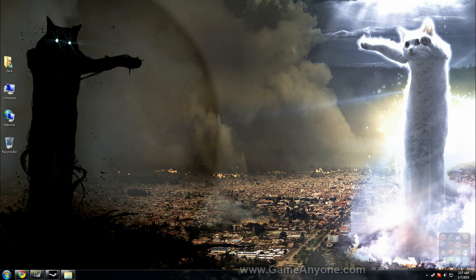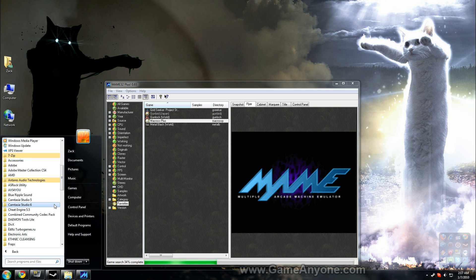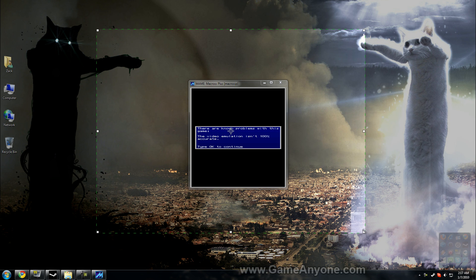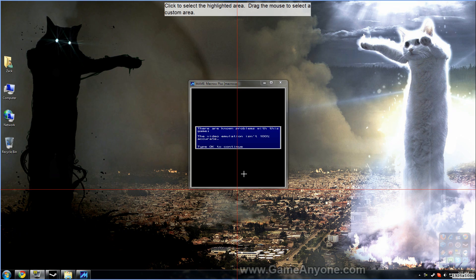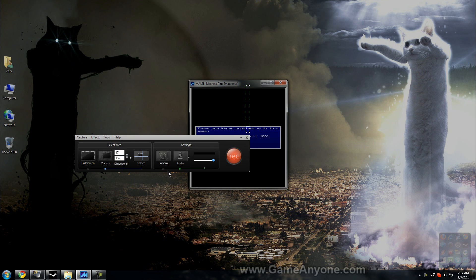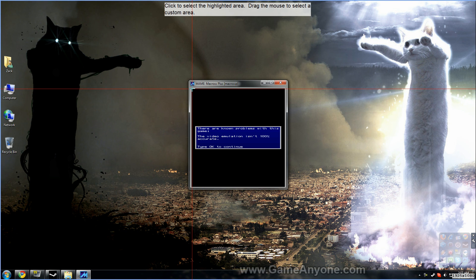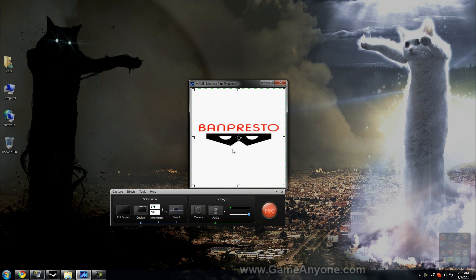But if your emulator doesn't run well with Fraps, I use a program called Camtasia to record my screen — which is what I'm actually doing right now. You can use it to record your screen in desktop mode. You hit the record button — which I'm not going to do because I'm already recording another thing. This will record your thing, but it's only recommended if you're playing in a window, because Camtasia kind of messes up for full screen applications.